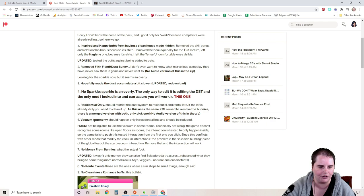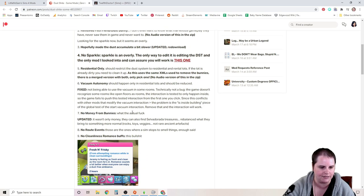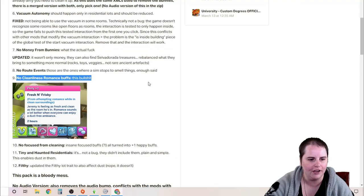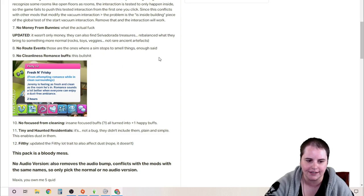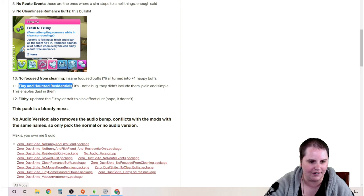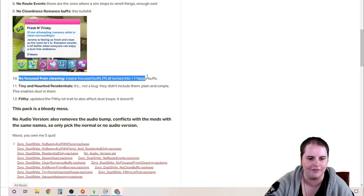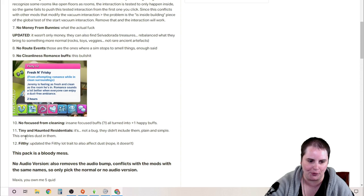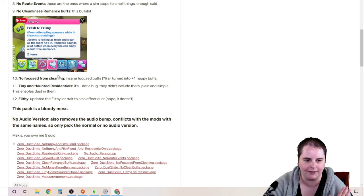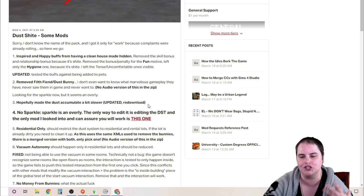She also did some residential-only vacuum autonomy changes — some are similar to Little Miss Sam's. No money from bunnies, no route events, no cleanliness romance buffs — what the hell? Apparently there is a cleanliness romance buff. No focused from cleaning, no insane focus buffs — thank you so much for getting rid of that — and updated the filthy lot trait to also affect dust. 'This pack is a bloody mess,' Zero says. So here are 12 little fixes. You probably want to get all of these mods to just make this pack worth it.